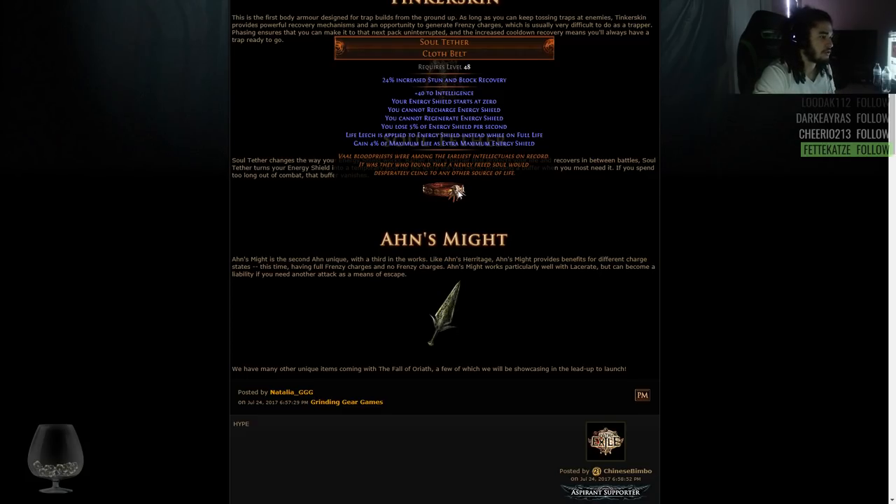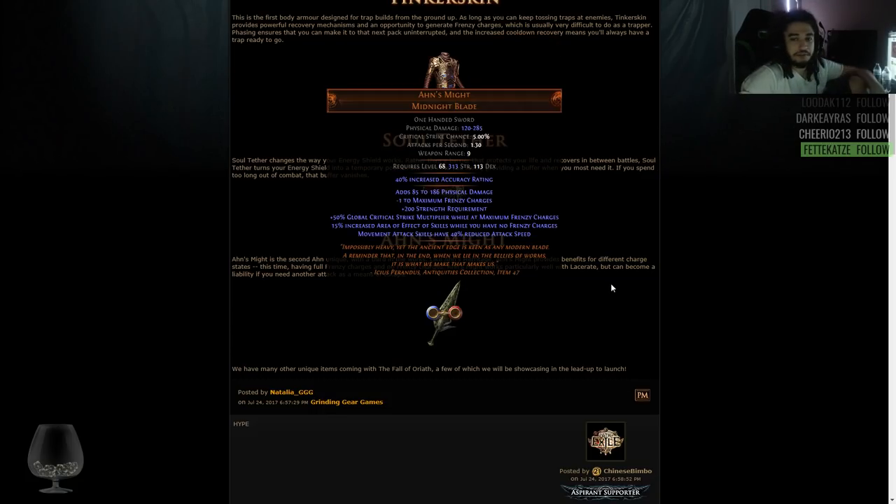This is super out of my comfort zone for the builds I usually play. Your energy shield starts at 0 — what does that mean? You cannot recharge energy shield, you cannot regenerate energy shield, you lose 5% of energy shield per second, life leech applies to energy shield instead while on full life, gain 4% of maximum life as extra maximum energy shield. It's a pretty interesting belt — I'm quite curious about the concept, but it's a little wonky for someone like me.